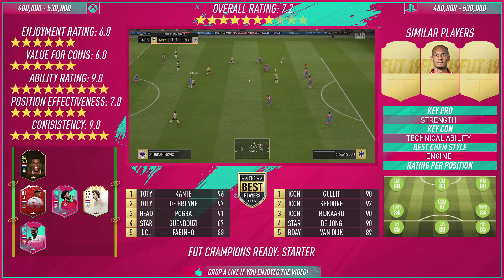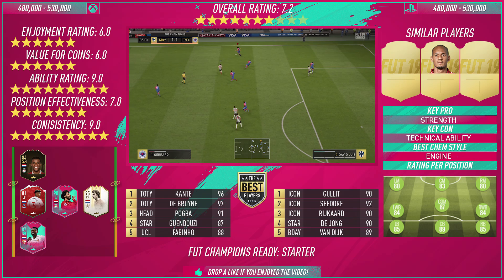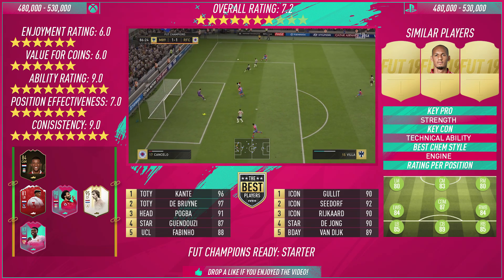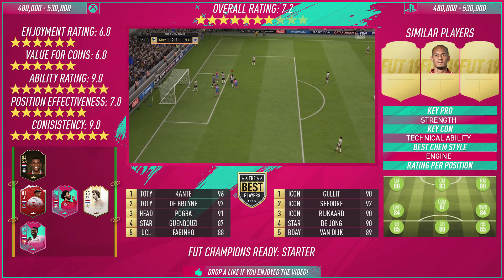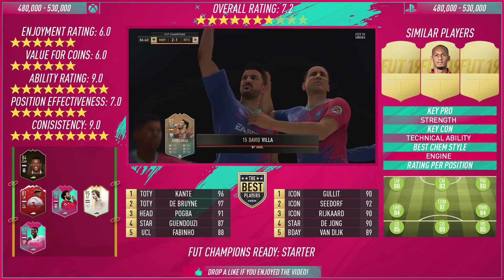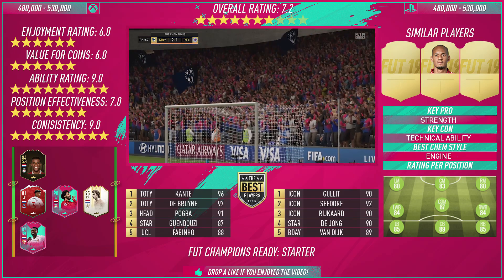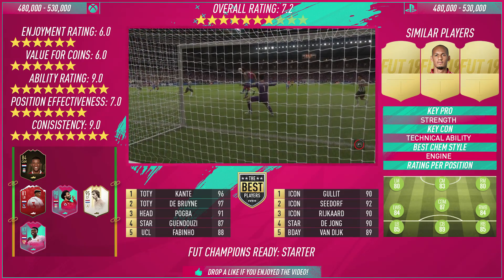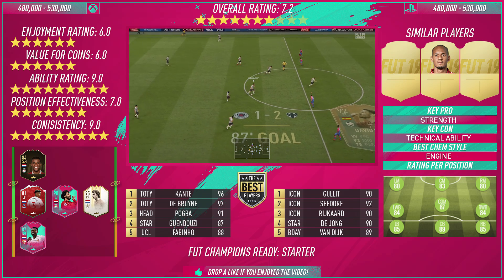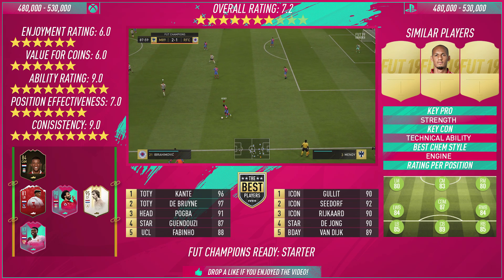I could only think of one comparable player and it's Fabinho, his Liverpool teammate. He's got a body type similar to Van Dijk, but it's very hard to replicate Van Dijk's style of play on this game. Key pro: the strength. Key con: the technical ability — it's just not there. Best chem style: I tried Engine to boost the dribbling and passing mainly, but it didn't seem that effective. Takes him to an 87-rated CDM — as a striker, 83. That speaks absolute volumes. In terms of comparable players in the league: Cancelo, De Bruyne, Pobé, Guendouzi, Fabinho. Fabinho I reckon is better in that CDM position than Van Dijk. For the Dutch national team: Hullert, Sneijder, Rijkaard icons, De Jong — all rated ahead of this Virgil van Dijk.